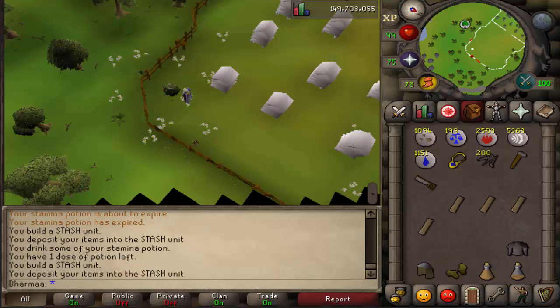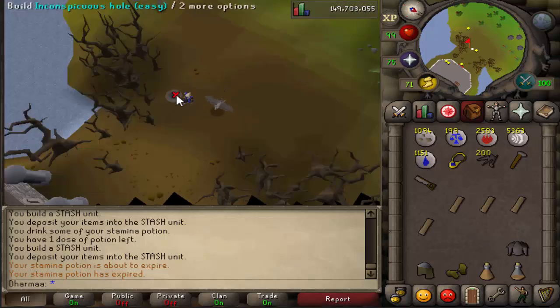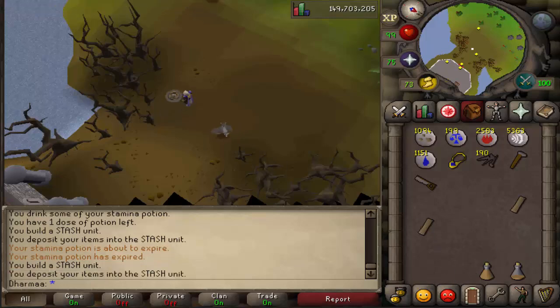Directly south of there, come to Keep Le Faye. There is another inconspicuous hole. You build it. For this one you need a coif, some leather gloves, and an iron plate body. Put them in.